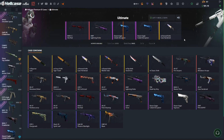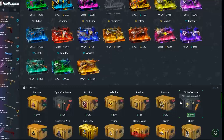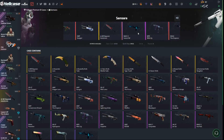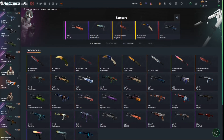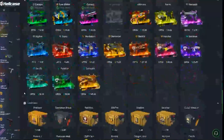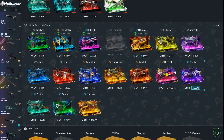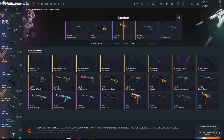Oh god. We have $180, we can go for one Samsara case, let's go! AK-47 Vulcan for $80.47 — thank you! We still have $36, we're going to get one Banshee case, let's go.